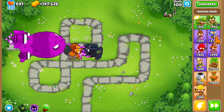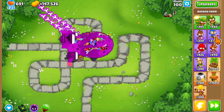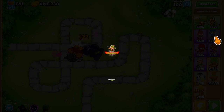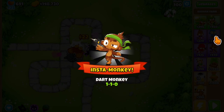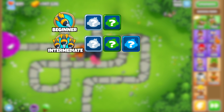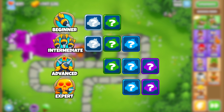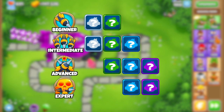The collection event isn't on at all times, so to get the instas we want we need to play specific maps. Each map gives an insta monkey for every 100 rounds, and the reward increases depending on map difficulty. Beginner maps give tiers 0 to 2, intermediate maps are tiers 1 to 3, advanced maps are tiers 2 to 4, and expert maps always drop tier 3 or tier 4 insta monkeys.